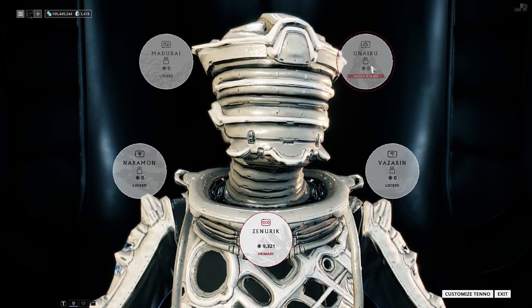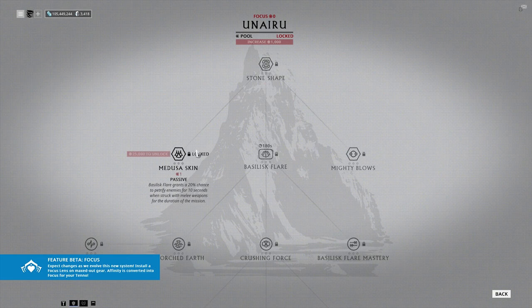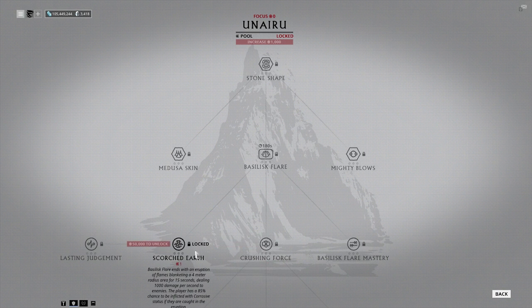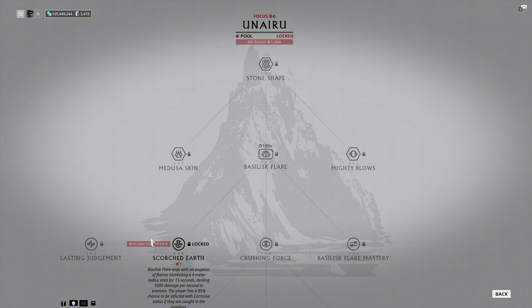The last two trees are Madurai and Unairu, and they are kind of tied with each other for being equally not great. Unairu has Basilic Flare as its main focus ability, with Stone Shape granting 5% bonus armor, a 20% chance to petrify enemies, and melee attacks reducing armor by 5%. Enemies petrified by Basilic Flare continue to take 200 damage per second, and Basilic Flare ends with an eruption of flames blanketing a four-meter radius — it's meant to be a damage dealer, but overall not too worth it.